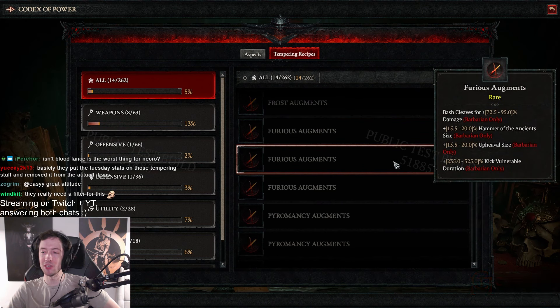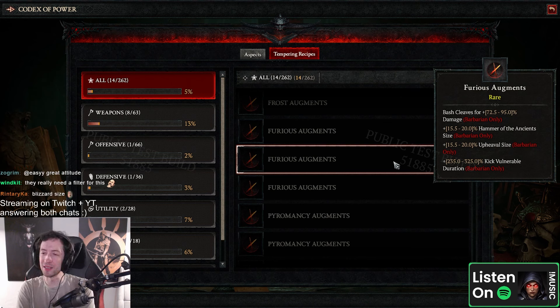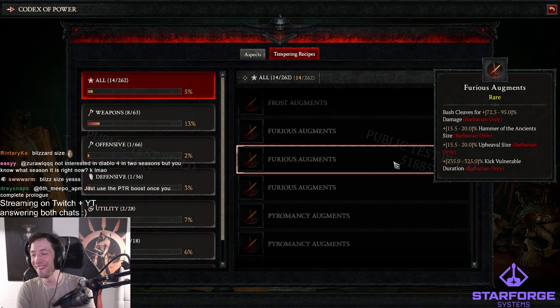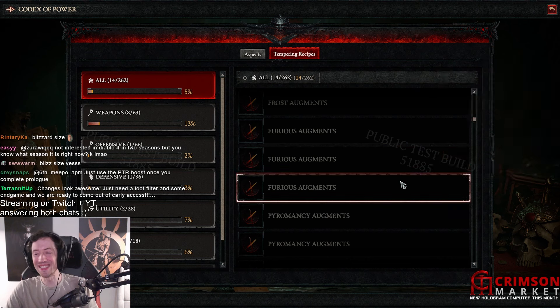Furious — bash cleaves for 95% damage, that's a fun stat. Hammer of the Ancients size, upheaval size, and kick vulnerable duration — 325%, by the way. Wait, doesn't it make stuff vulnerable for four seconds? Oh, okay, I'll take it.